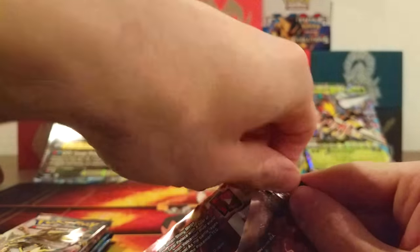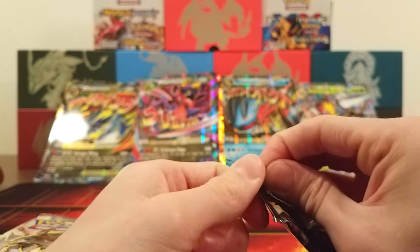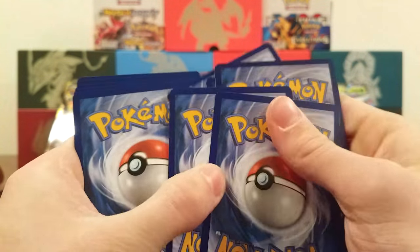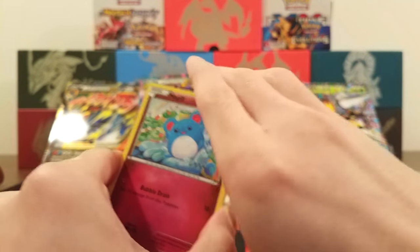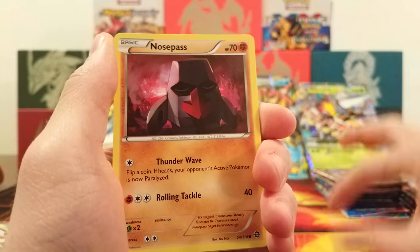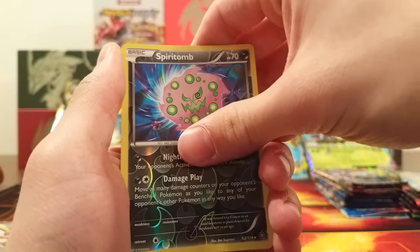Now it's time for Steam Siege — if it'll open. These packs are really annoying to open. We got Merill, Ponyta, Dino, Litwick, Nosepass, Persian, Rapidash, Ninja Boy, Spritztee Reverse Rare, and a Jolteon. Now Breakthrough — can we get an Octillery? I'm summoning you, please show up. Or even a Secret Rare, Mewtwo EX — but that's asking for too much.